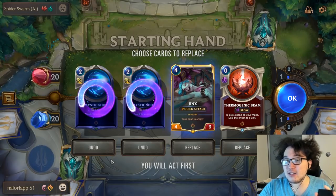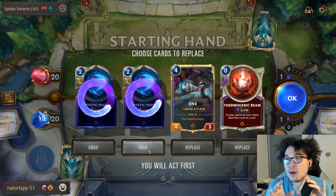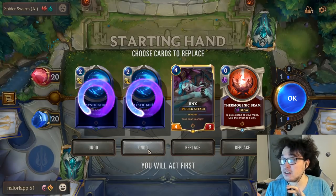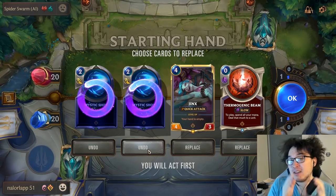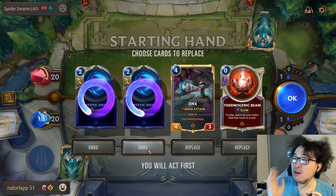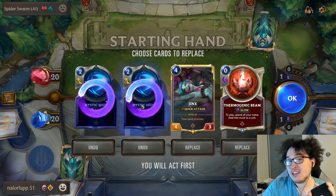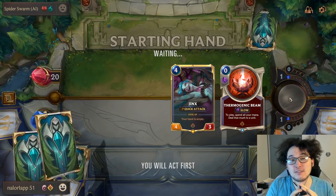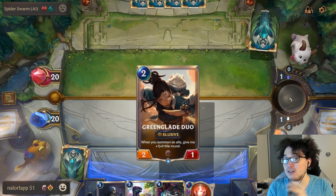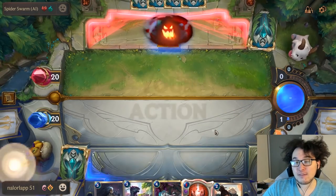The point is: imagine a hand where you have a one-drop, a two-drop, Jinx, and a Mystic Shot — I'm much more likely to keep that Mystic Shot because the early options give stability. But because Jinx is very powerful, Thermogenic Beam is really good in this matchup, and we need an early play, we'll kick both Mystic Shots. We do get a two-drop, so not the best draw, but we still have a fine board state.